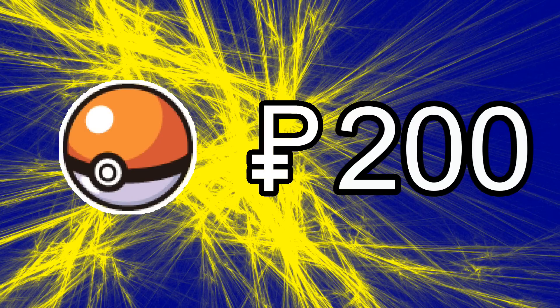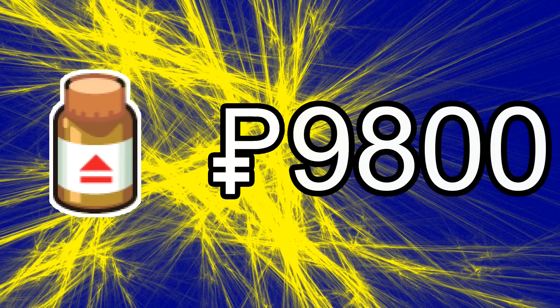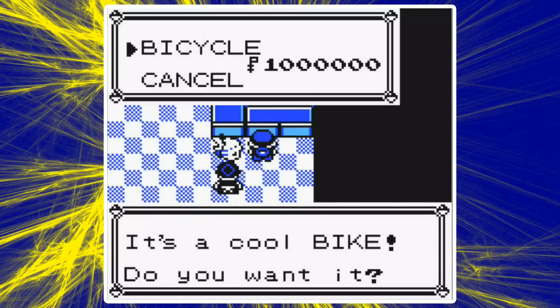One thing you may have noticed is that items in the game seem to cost a lot. A Pokeball is 200 Poke-Dollars, a Hyper Potion is 1200, vitamins like Calcium are 9800, and of course the bike is infamously 1,000,000 Poke-Dollars. These prices seem completely absurd. So could there ever actually be a way that Pokemon Dollars would make logical sense?